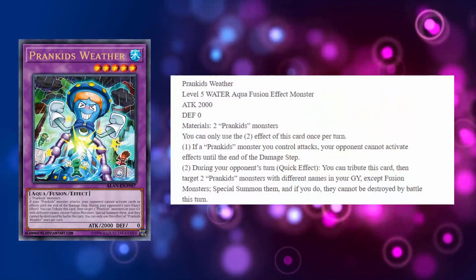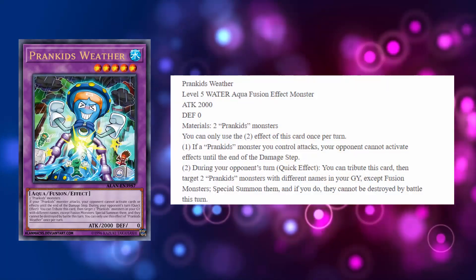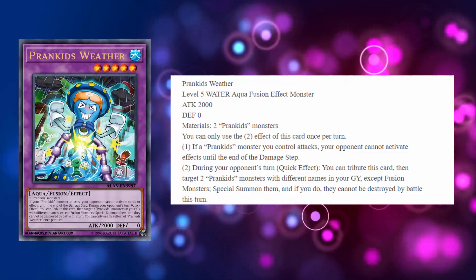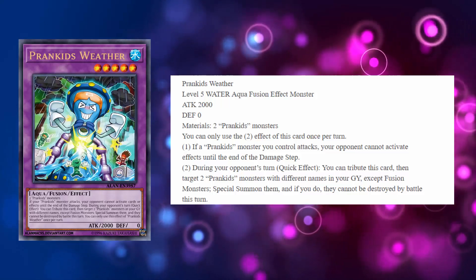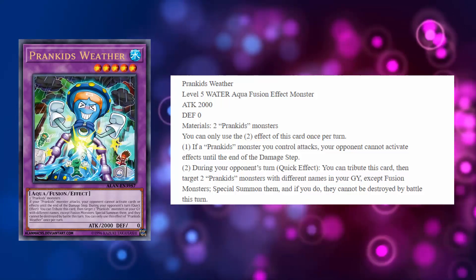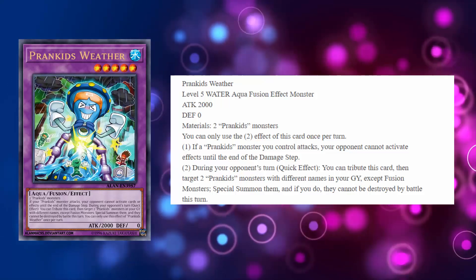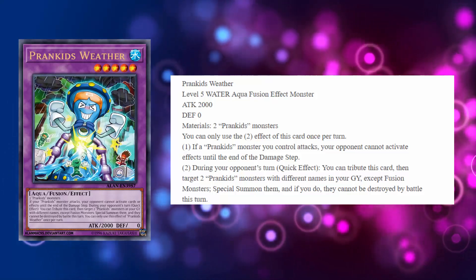The first card is the fusion. It's another level five, so this is the second level five monster that they have — Rocket is also level five. This is Prank Kids Weather, a level five Water Aqua monster. So many aquas and water in this archetype. 2000 attack, zero defense. It requires two Prank Kids monsters to summon. One of the biggest benefits about the level five fusion monsters in this archetype is that you can use any of your Prank Kids monsters to summon them.